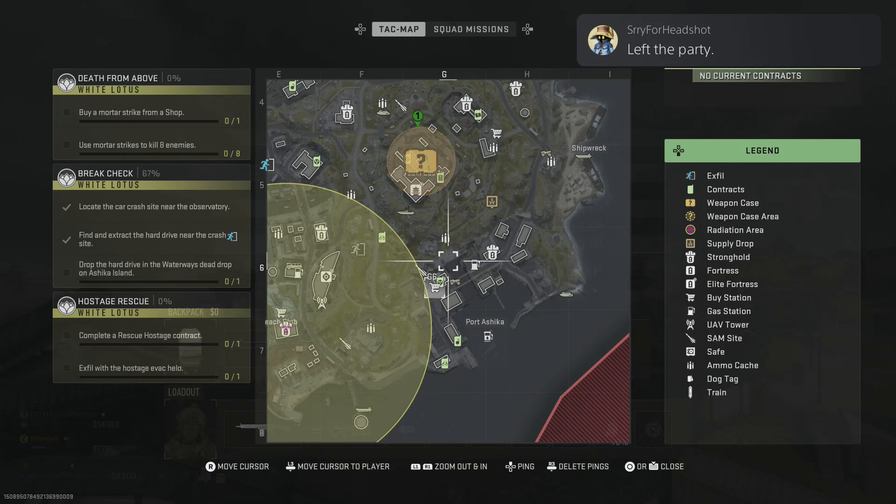What's up guys, it's Smith here from GamersHeroes.com and I've got a quick review in Call of Duty DMZ on where to find the waterway on Shika Island. This is part of one of the new missions where you've got to grab some intel from the other map and then bring it over to this map. It's quite a heavily guarded area, so it's good to know where you're going before you get there.